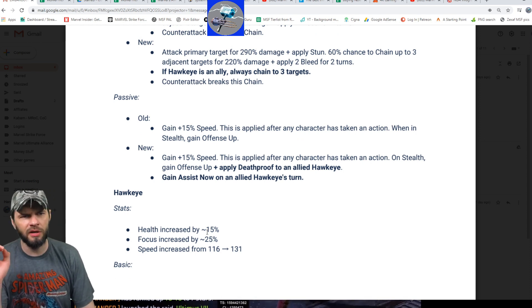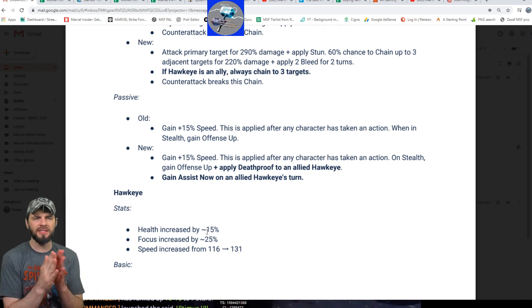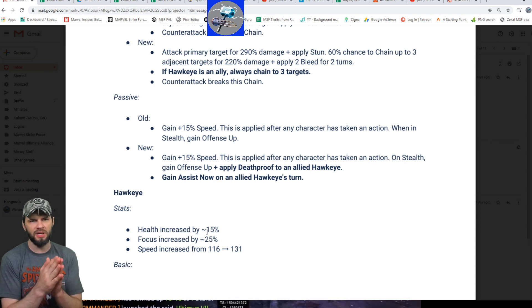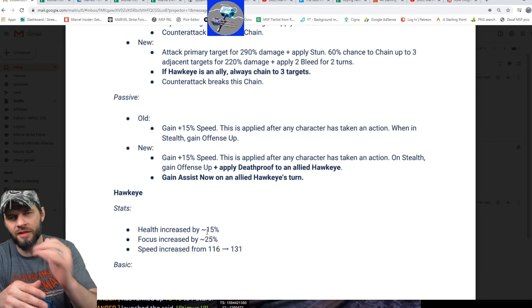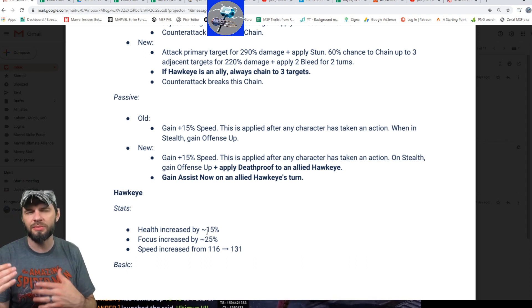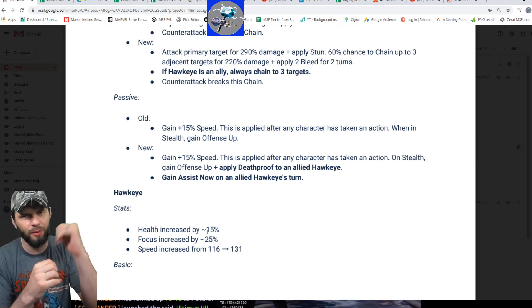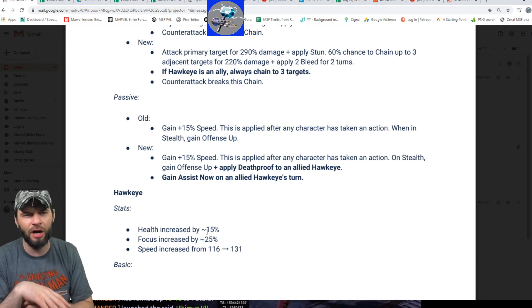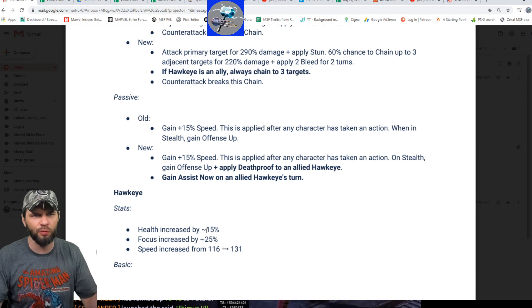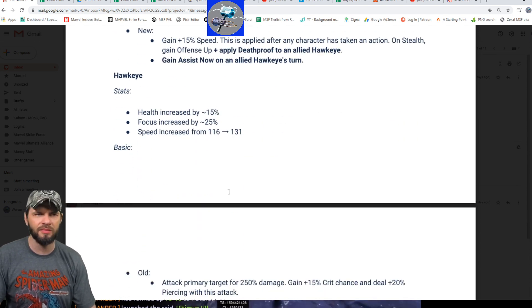Her passive adjustment is that she applies death proof on an allied Hawkeye after this character takes an action into stealth. She's gaining off stealth as she always did, and applying a death proof on allied Hawkeye. Anytime she uses that special to go into stealth, she's putting a death proof on Hawkeye. I don't know if they'll stack, but that would be awesome — making it harder for him to go down would be pretty sweet. She also gains an assist on an allied Hawkeye's turn. You really like that dynamic between the two of them. My biggest thing here is probably the guaranteed chain and keeping Hawkeye around longer with the death proofs.